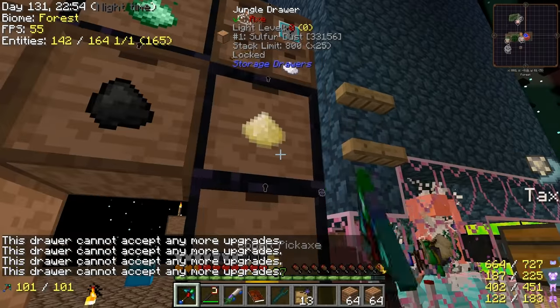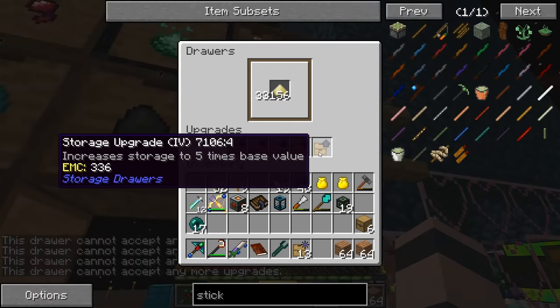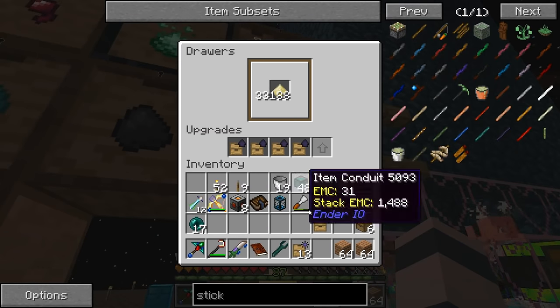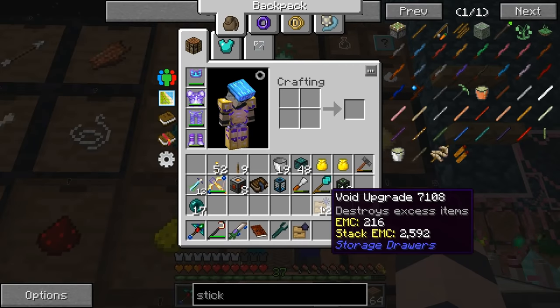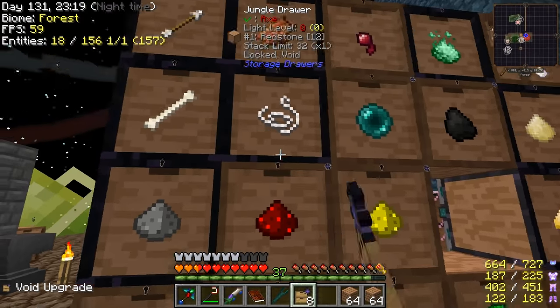I can't put one in here because I already put five obsidian upgrades in there. If we take one out, the items fall out. Maybe it wasn't quite full - okay, so throw a void upgrade in there.